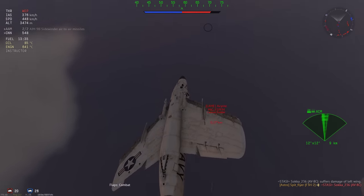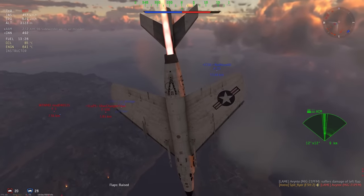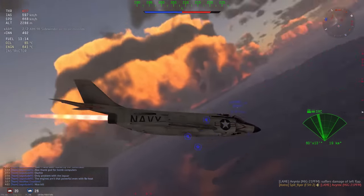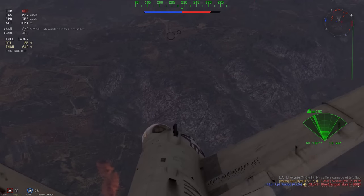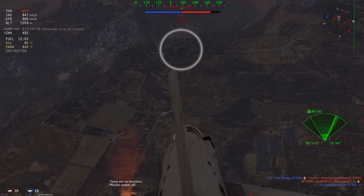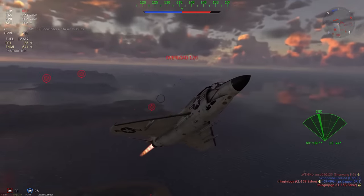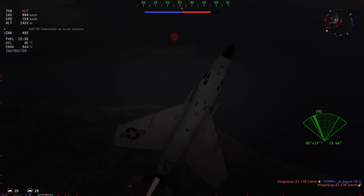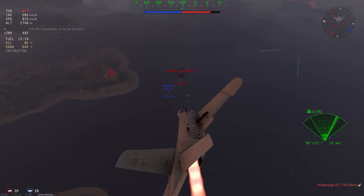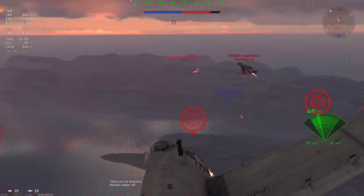I'm pointing my nose at this PFM, and you might be wondering why I'm out-turning him. The F3H dumps its speed very easily and has big fat juicy wings, so it has a fair amount of lift. I think the PFM just loses energy and can't keep up in a turn fight because it's a little bit heavy with a delta wing and also bleeds speed. For those of you that know about aeronautics, let me know in the comments below.